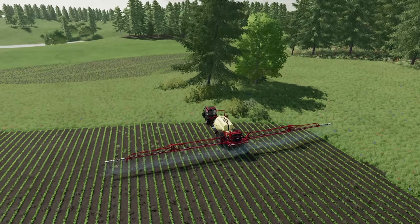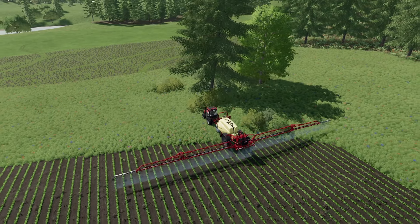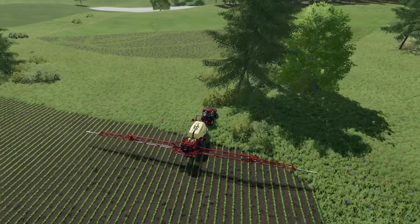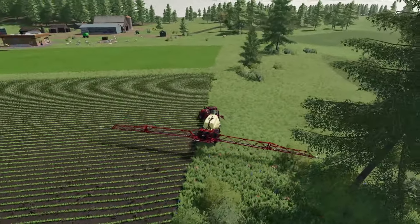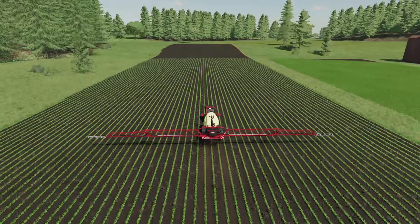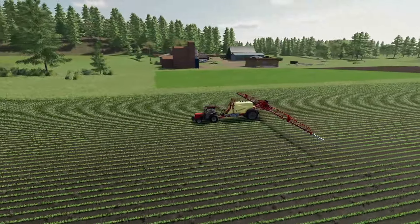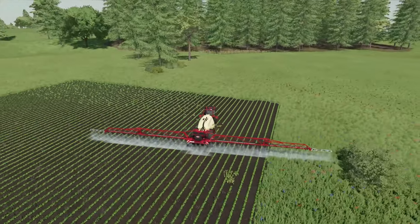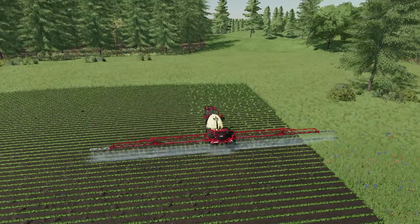Let's just get this done. Trees are still a little bit of a problem — I'll show you what I mean. This tree here is a problem and we're probably going to clear it out. At the other end of this field there are some trees I want to clear out too, to make things a lot easier. We've got stage two unlocked but don't have much money, so I can't really do any of the next goals quite yet.